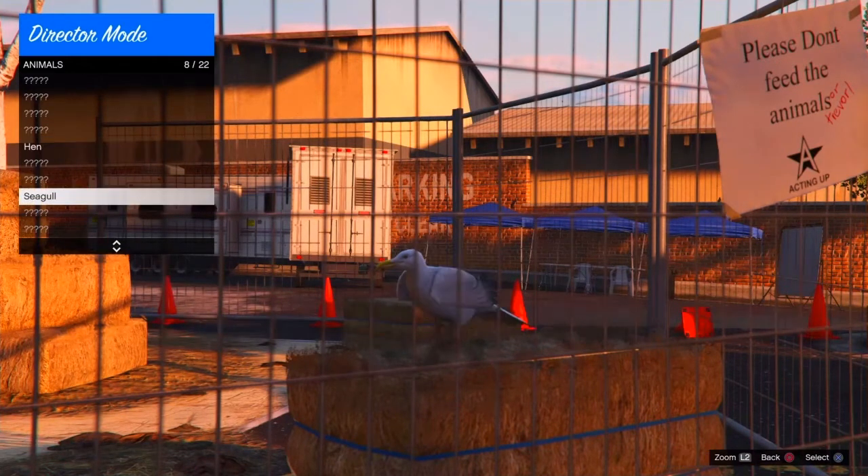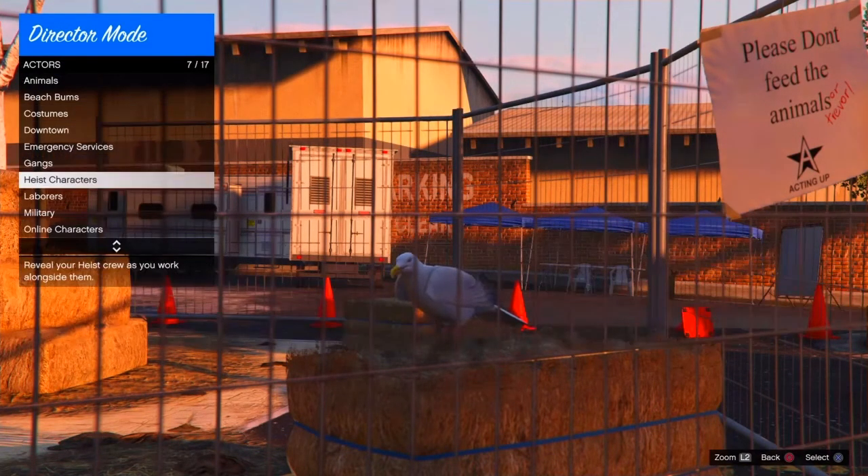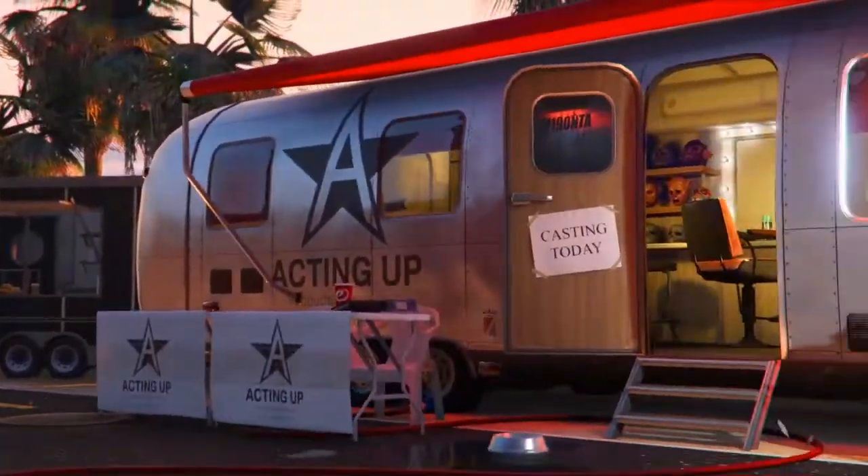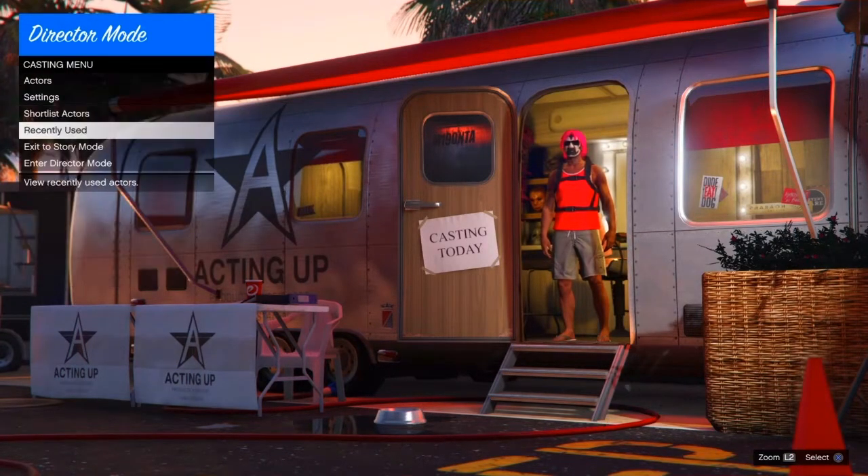Pick whichever bird you found and then shortlist it. Once you've shortlisted it, go on to actors again, scroll down, go on to online character, and then shortlist your online character. Once those two are shortlisted, start up your application again.